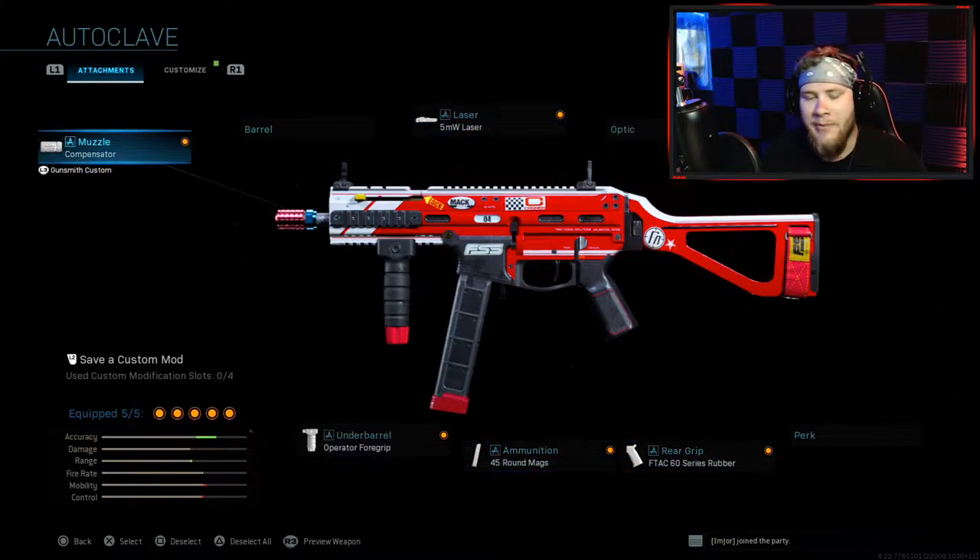I didn't go into an actual gameplay; I just kind of went against bots to show you guys what the tracers look like and to show off this weapon. I don't have a whole lot of time right now to go for a full gameplay — I do apologize for that. The class has a compensator, 5mw laser, operator foregrip, 45 round mags, and the F-TAC 60 Series rubber grip. It's a pretty solid class — not terrible. The Striker 45 is not the best weapon in the game but it's a really fun one to use.